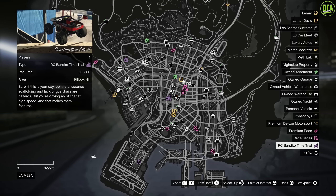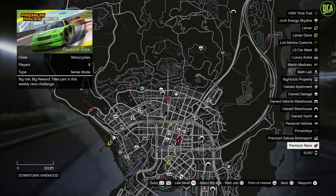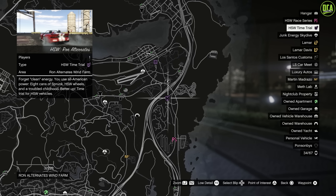This week's RC Bandido Time Trial is Construction Site 2, and the Normal Time Trial is LSIA 2 — I highly recommend a vehicle with a high top speed for that one. In terms of the Premium Race for this week, we have the Motorcycle Race 'A Sign of Things to Come.' I highly recommend the Power Surge, the Shotaro, or the Hakuchu Drag for that race. If you're on current gen, use the HSW Hakuchu Drag. For next-gen console users, the HSW Time Trial is Ron Alternates — the HSW Hakuchu Drag will be the best one for these.